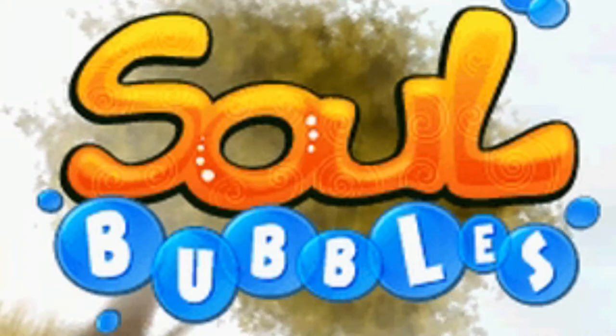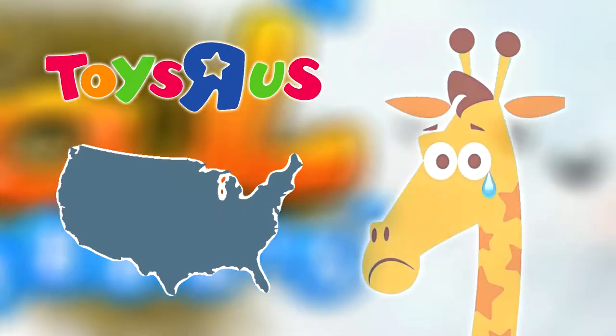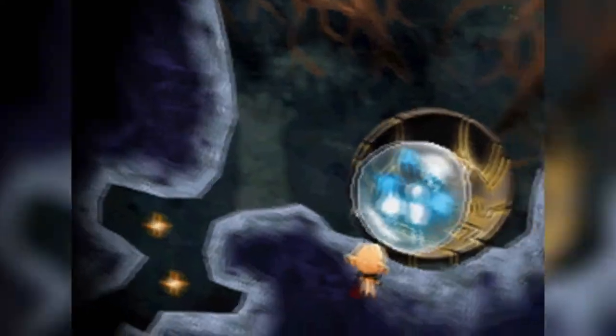Hey guys, D-Pad Danny back again continuing bubble month. This time it's Soul Bubbles for the DS — this was a Toys R Us exclusive in the United States. There are lots of lost souls in the world and they need to be guided into the afterlife. That's where you come in, a novice spirit herder looking to carry on the torch of your ancestors — and hey, maybe carry your ancestors in a bubble.